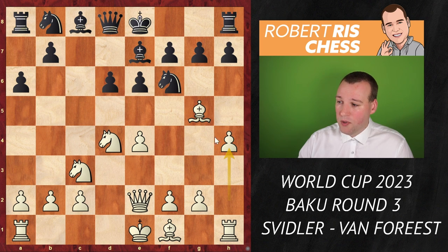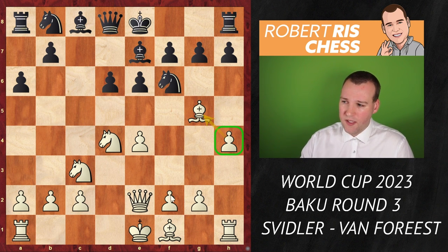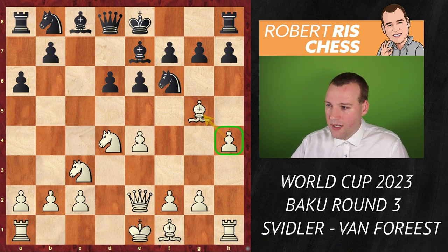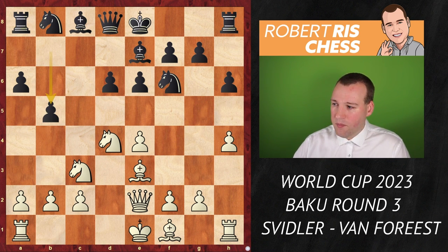Instead the main idea for white is to protect the bishop with h4 — a very aggressive pawn move that can come forward later with additional ideas. Black plays h6 questioning the bishop. You'd think bishop e3 is a logical retreat, but after b5 black intends b4, chasing the knight away and putting pressure on e4, so the bishop on e3 wouldn't be well placed.